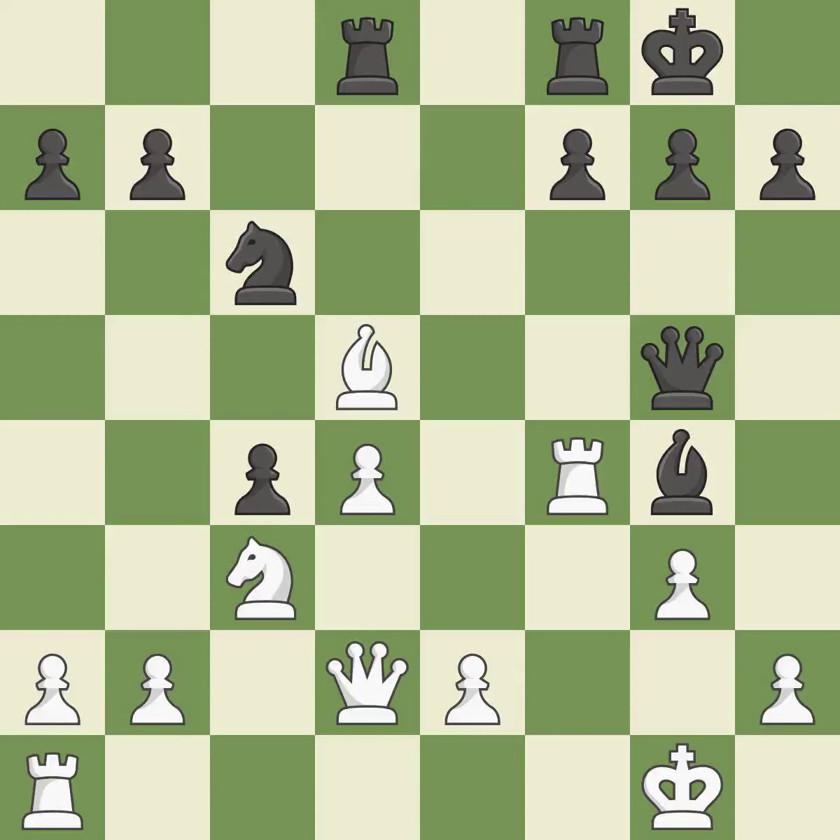A rook enters the action after developing outside of its starting square — though this is an inaccuracy. A pawn that was being attacked and had no defenses is now protected. The bishop is now in a secure position. A passed pawn could be promoted as a result of this. This enables the adversary to kick the queen.